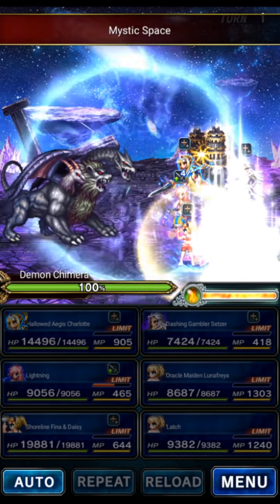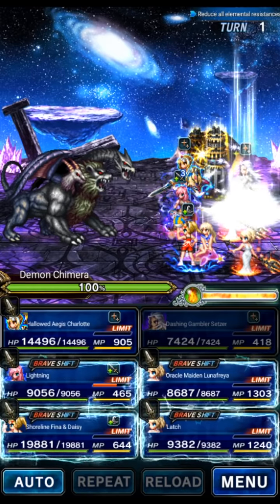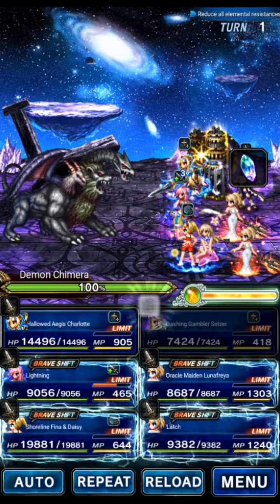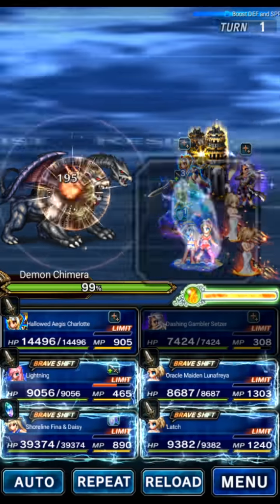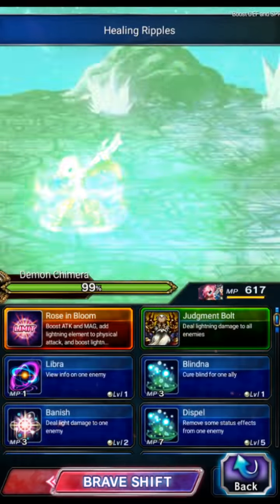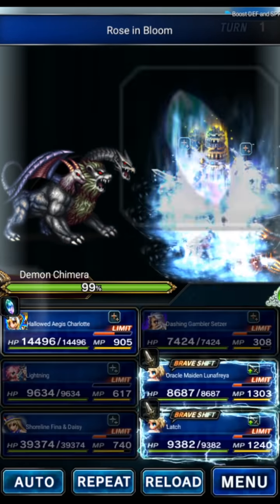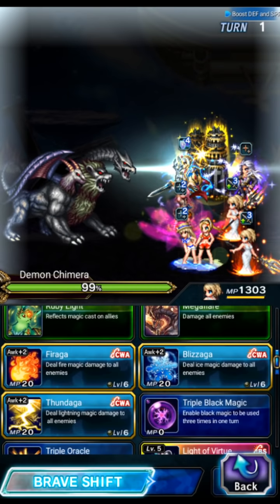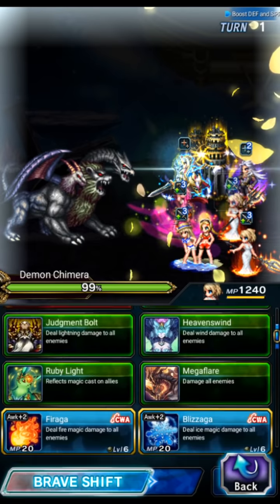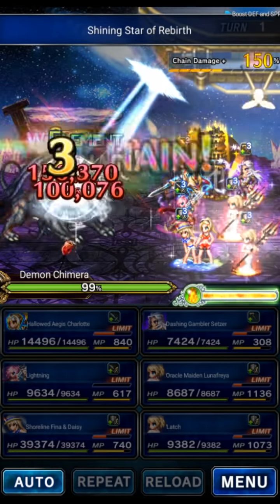Alright, so for the ambush, the boss is going to put up that field. We're going to use Setzer to remove it immediately with Second Chance. Shirline, Fiend, and Daisy are going to shift to the base form to cover. Then we're going to use Healing Ripples to fill the LB gauge on Lightning, who is going to shift to the shift form and use her LB to amplify Thunder. We're going to cover physical with Charlotte. Then Lunafreya on the first turn is going to unlock her Quadcast with Star of Grace, Dawn of Purity, and then Shining Star for the Imperil first. This is going to deal basically no damage because it's the wrong element — next turn we're going to start doing real damage.